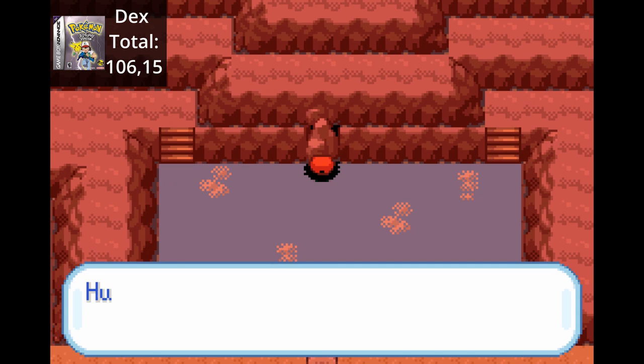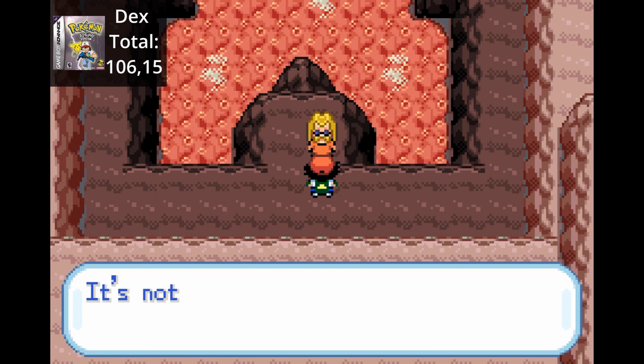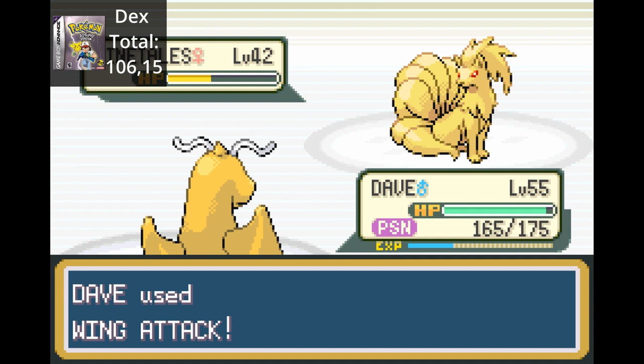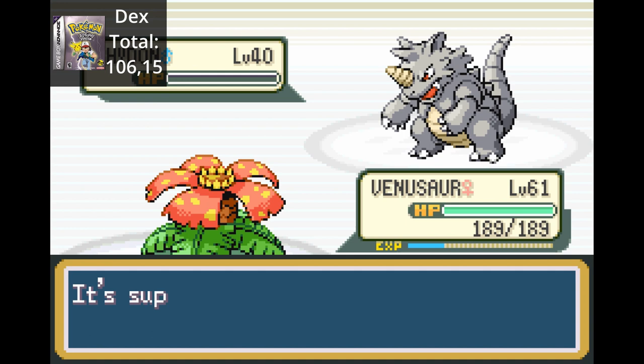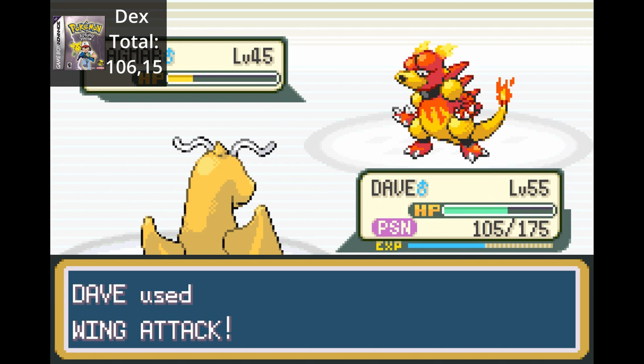We find Blaine in the volcano and battle him three on three. Because of this challenge, it boils down to a level 55 Dragonite demolishing his level 42 Ninetales - as you can tell, this will be an easy gym battle. Ninetales goes down after two Wing Attacks. The second Pokemon is Rhydon, and he goes down after one Razor Leaf from my Venusaur. His last Pokemon is Magmar against my Dave - Magmar also goes down after two Wing Attacks. This challenge makes gym battles a walk in the park.